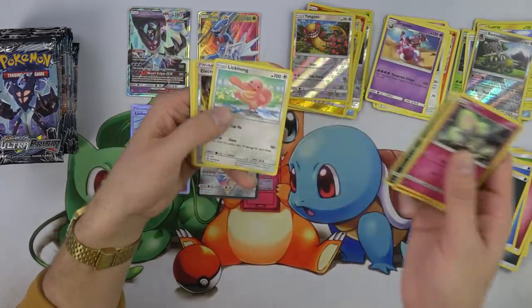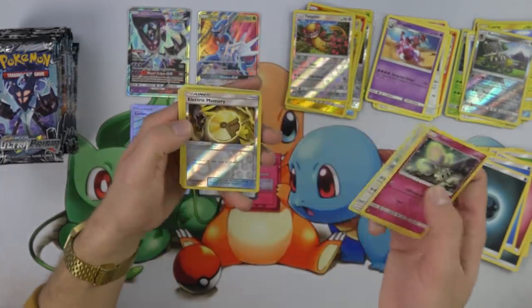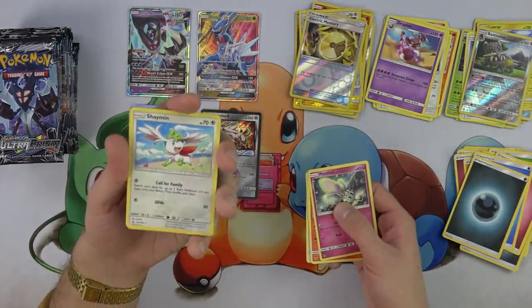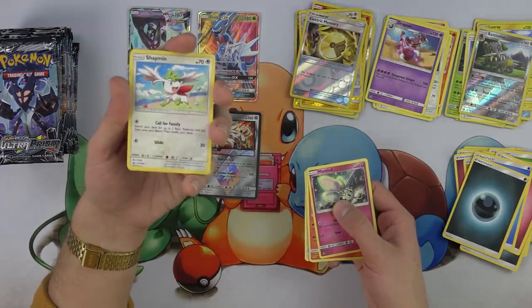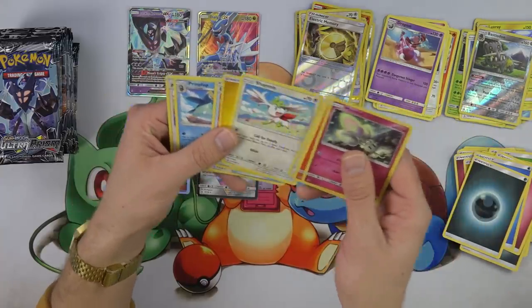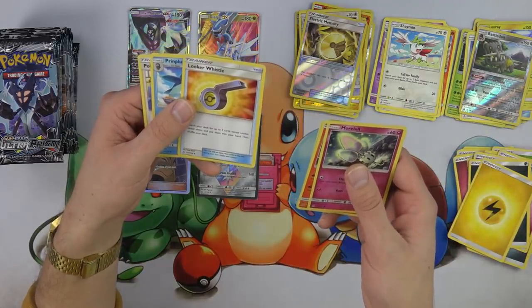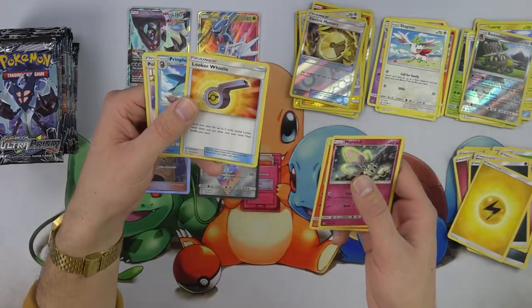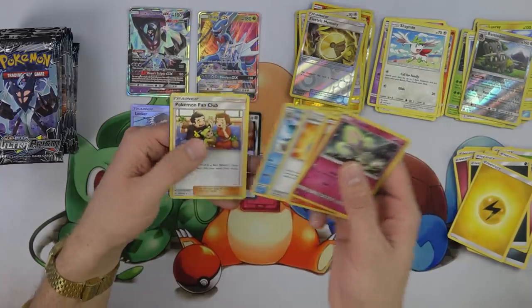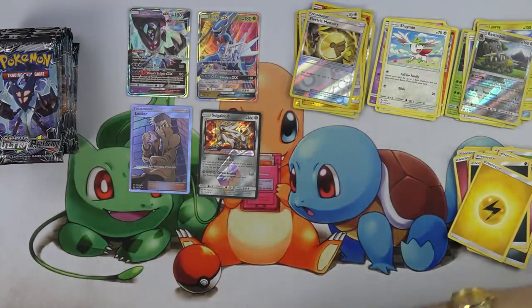Magmar, Chimchar, Sneasel, Lickitung — I feel like that's the first Lickitung I've seen. Electric Memory — now we know, there's also Electric Memory. Shaymin with a Call for Family Attack — search your deck for two basic Pokemon, put them on your bench. Love little Call for Family Attacks. Was that Shaymin the rare? Almost missed it. Looker's Whistle — search your deck for two cards named Looker, reveal them and put them into your hand, then shuffle your deck. So you could go find Looker with the Looker's Whistle.